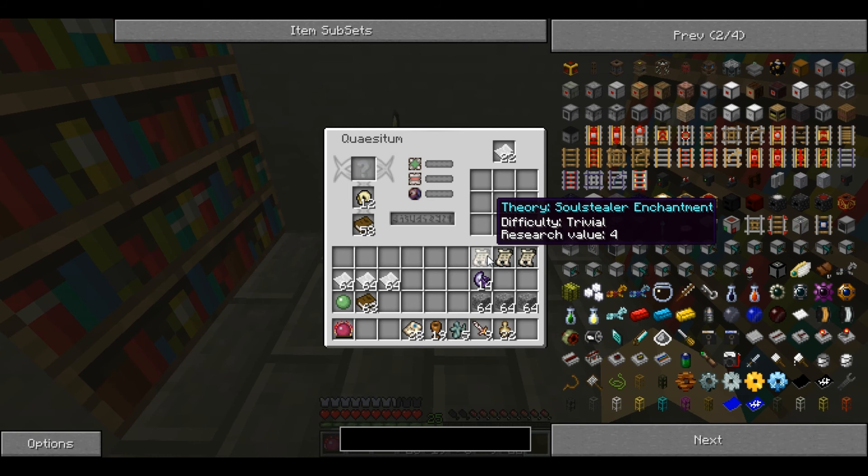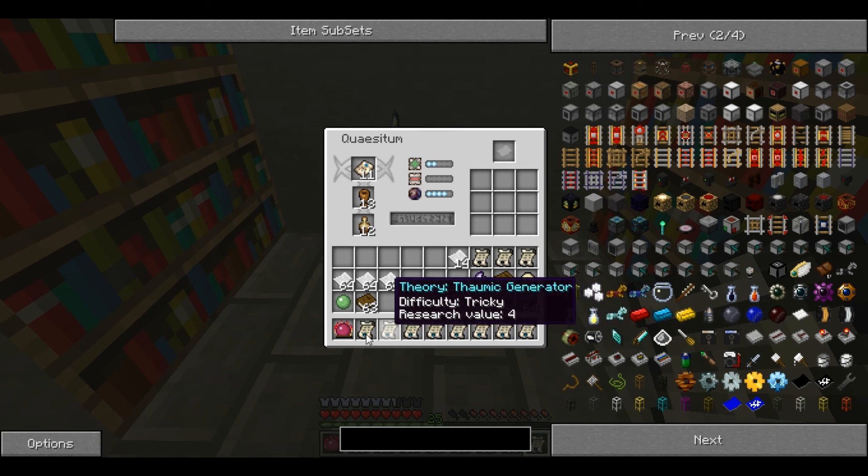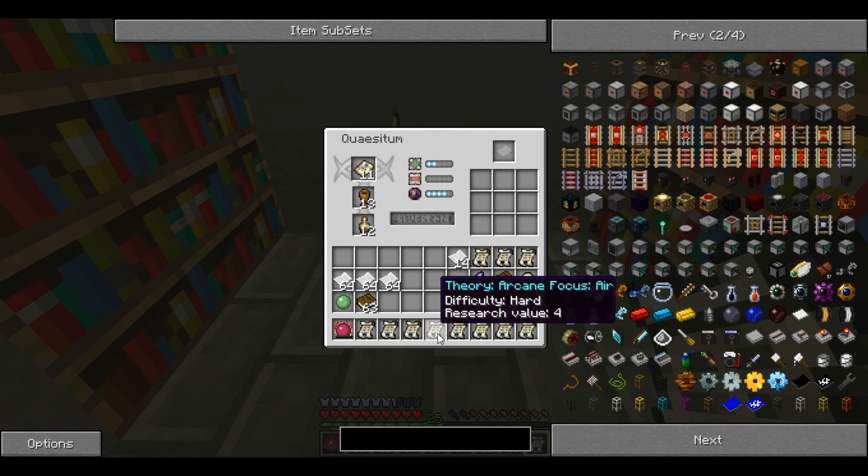The difficulty level goes from trivial up to torturous, showing how easily you can turn the theory into a practical recipe. From the lost knowledge fragments, I've created all of these theories, including some duplicates — like two Thaumic Generator theories. There are four different kinds of knowledge that can be researched.